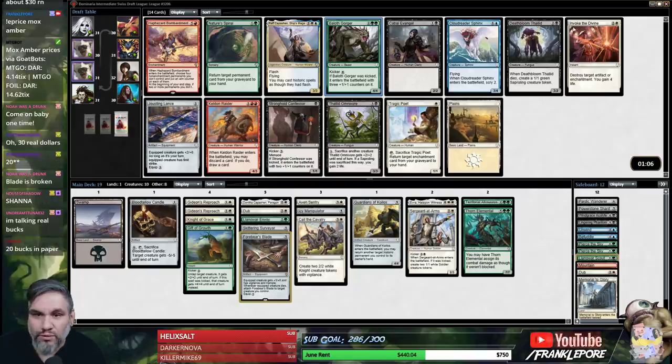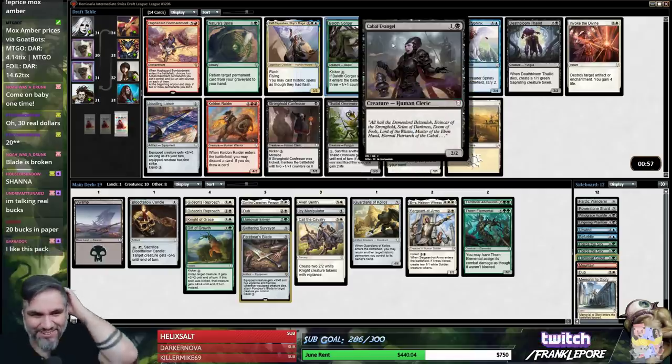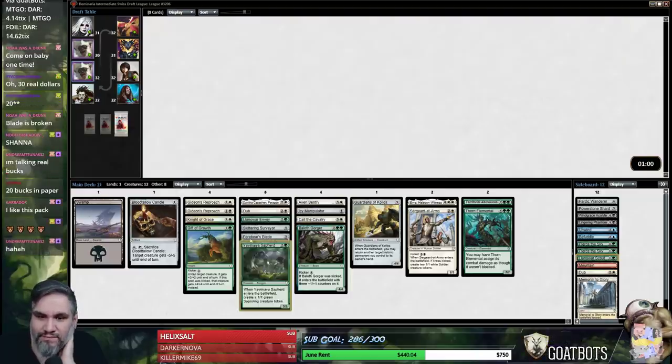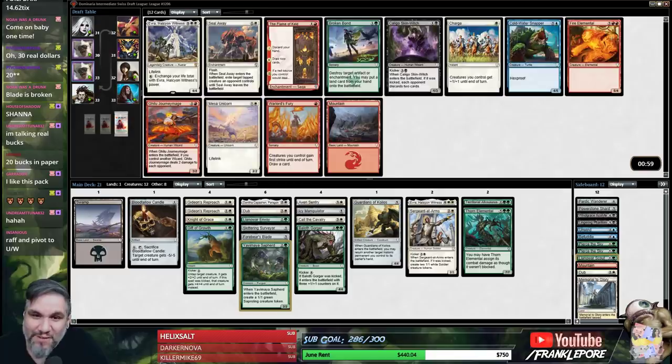Gorger is pretty good. But why do I care about what I open in real life? This is about Magic Online drafts — how did we get on the subject of real cards? I don't even open real packs. I want to take Gorger here. I like Invoke but... Don't you want to open a Mox Amber on Magic Online because it's worth $30 in paper? No — that doesn't do anything for me.